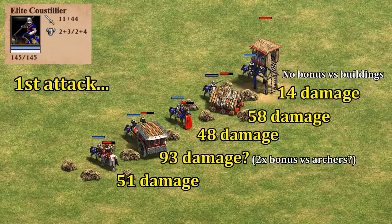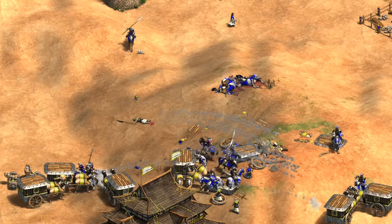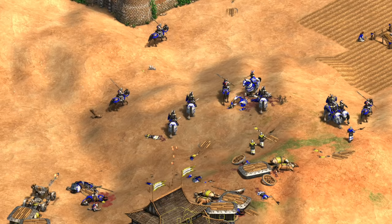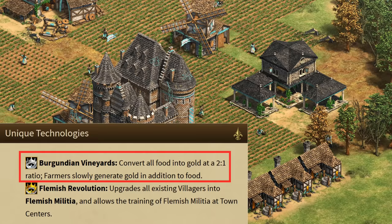Their unique unit also has a charged attack for massive damage, but then drops to a fairly weak 11 attack subsequently. The recharge seems to take 40 seconds and can be done while it's actually fighting. Being strategic with how you use that and knowing when to disengage and re-engage is going to be a major aspect of the unit.